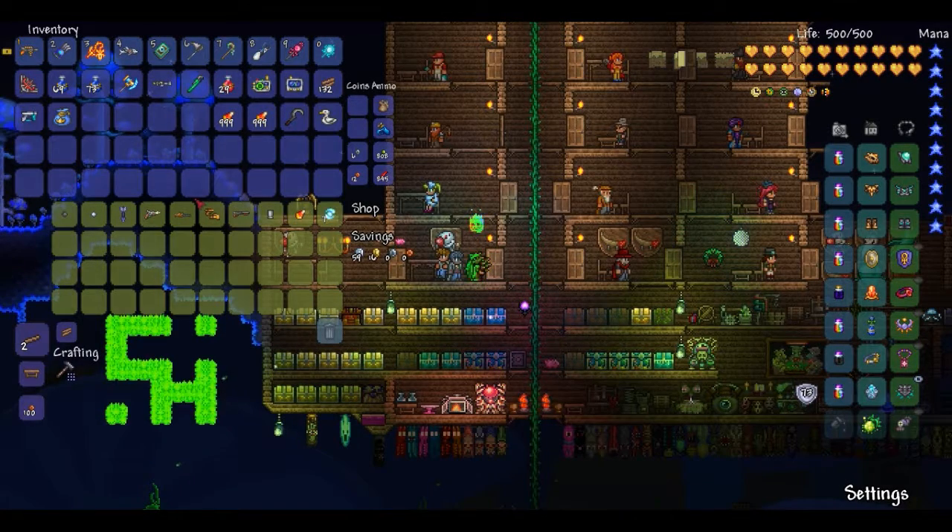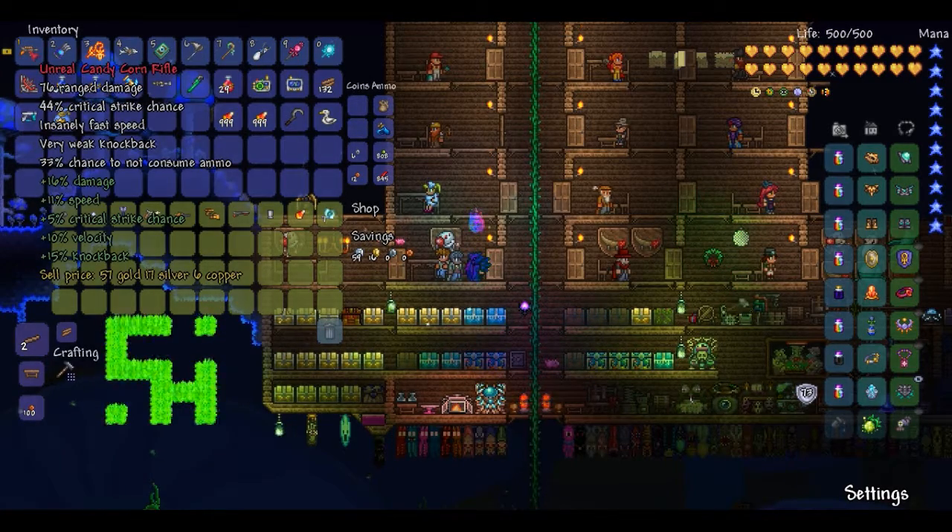What is up, it's back with Castle Hominant. Last episode we actually finished the Solar Eclipse weapons, and now we're moving on to the Pumpkin Moon. The first weapon is going to be the Unreal Candy Corn Rifle.